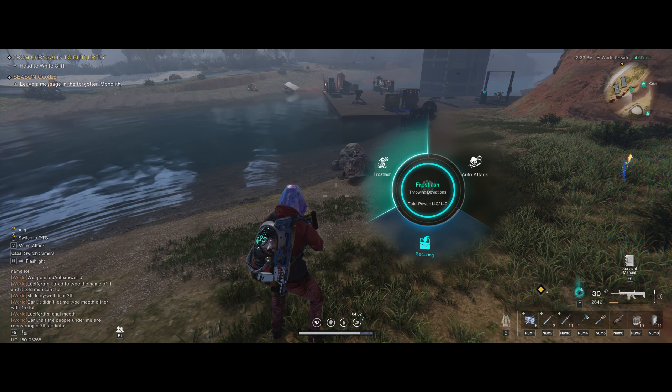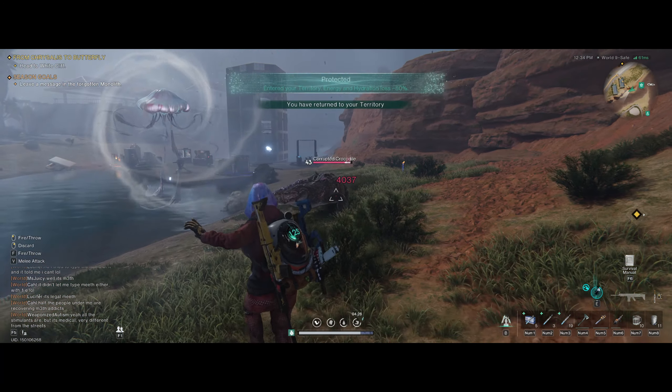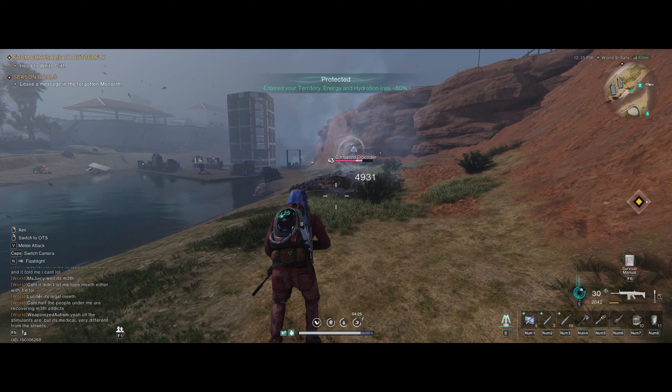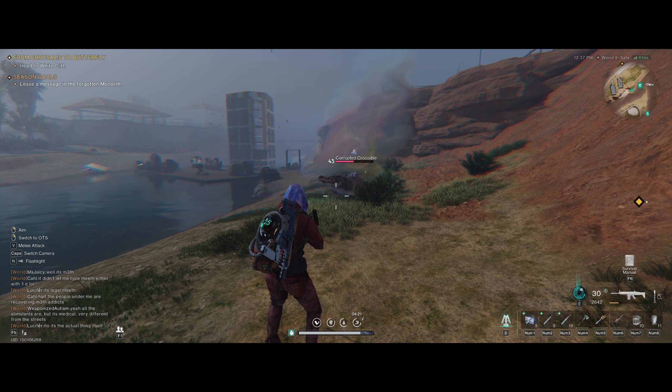I'm going to show you guys what the Frost Flash will do on this target. I'm going to grab him and throw him on here — take a look at this. It freezes him and it's pushing about 4900 damage.